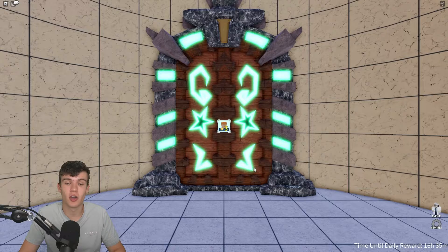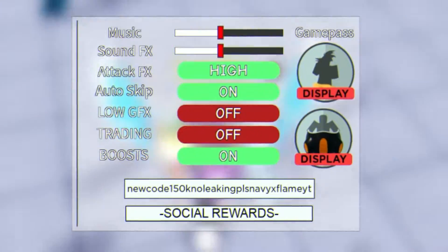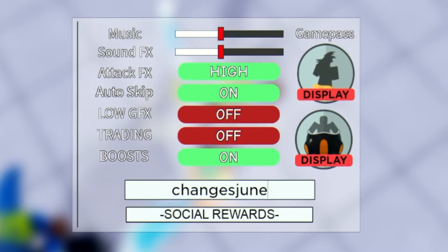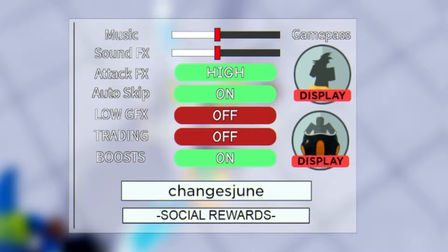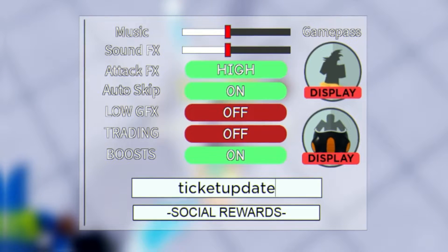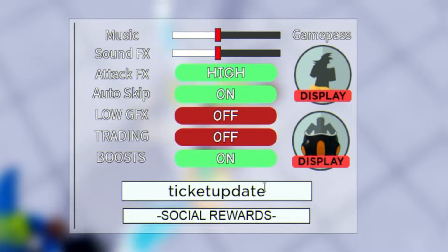Clearly summoning is not working out for me, so let's go back to the code menu. The next code is 'changesjune' for 450 gems — awesome. Then we have 'ticketupdate' which gives you 400 gems. And next is the code 'newaprilupdate'.